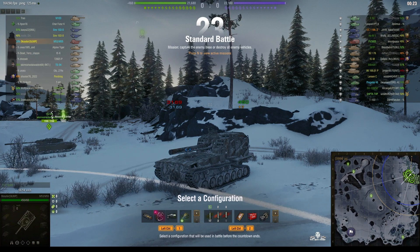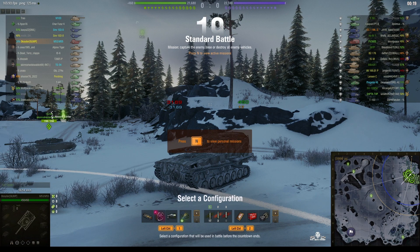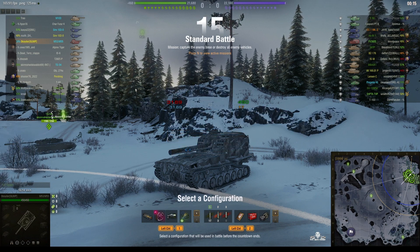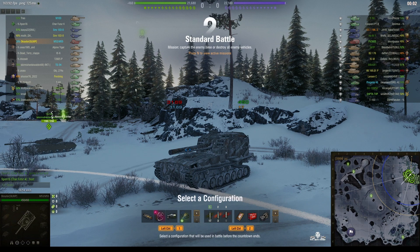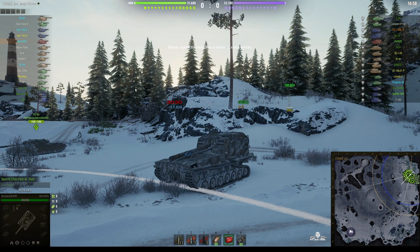Welcome back to WOT Arty Noobs for General Disturbance. This is the M53/M55, the tier 9 American SPG. This one's located on the northeast spawn of Glacier and it's under the command of Oxidor of Olimp. This is on the NA server, because Oxidor now fights on both servers and he streams on Twitch TV, and he's working up to his third mark on this vehicle.